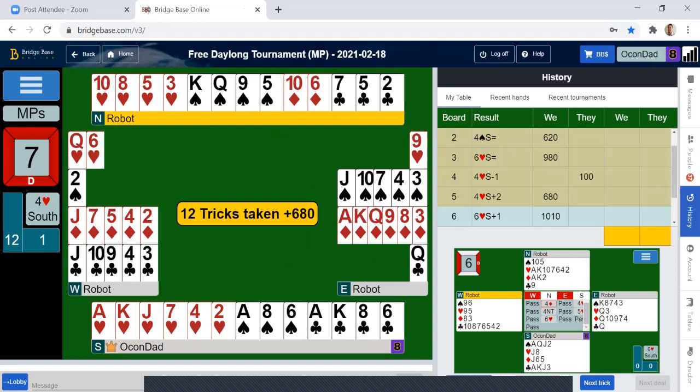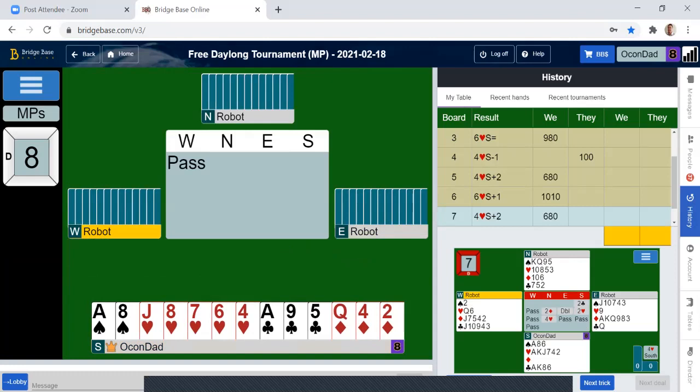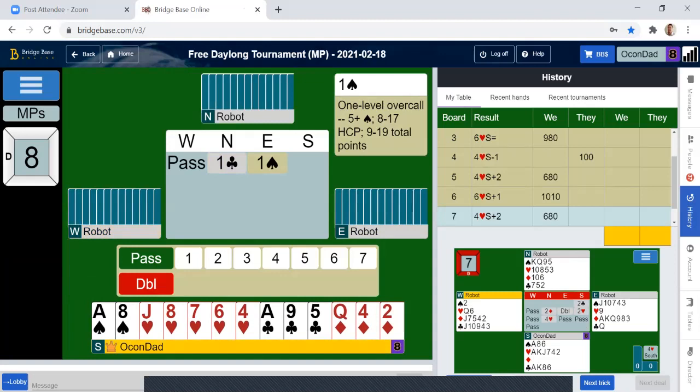Partner did have a couple of really nice things. First of all, they had four hearts and a king-queen of spades, so those are some really nice cards. And they didn't have any points in diamonds, which we didn't need. Inference from that — from the double.